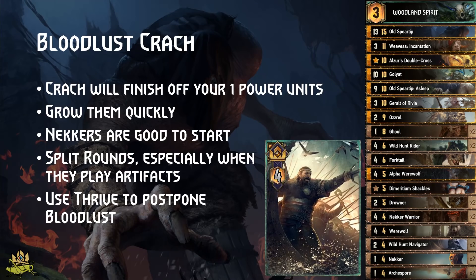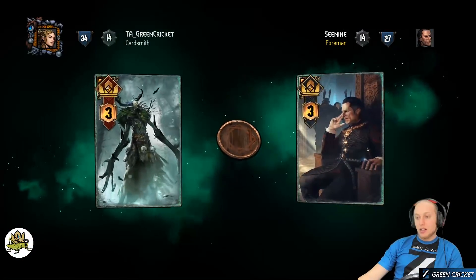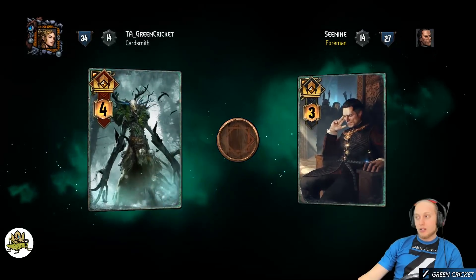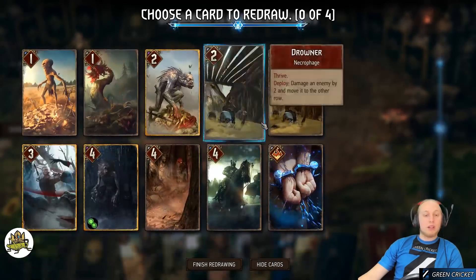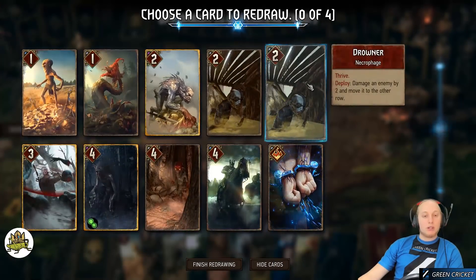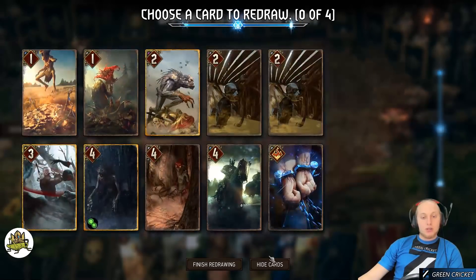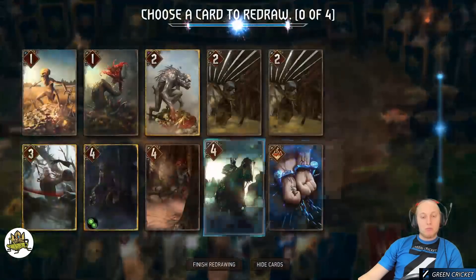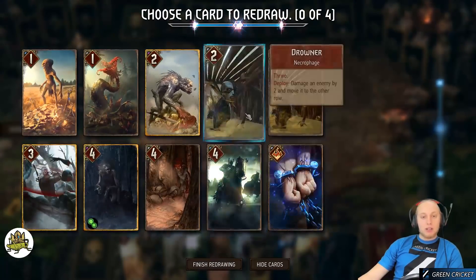Now let's head into the example matches. We get a hand with lots of Thrive units but no big units — that's a big problem. Against this opponent we probably want to keep certain cards but the lack of giants is concerning. We need to utilize our tools carefully here.